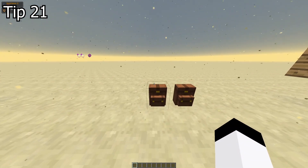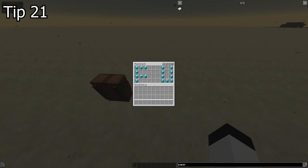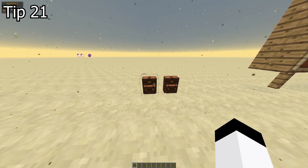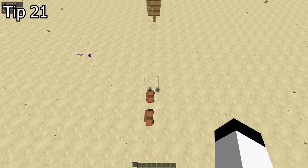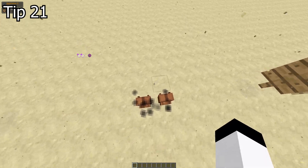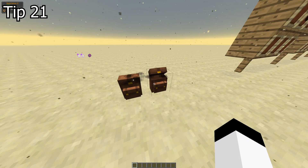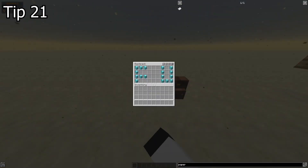Tip 21. Backpacks seem like a starting item and not that useful, but the cool part is that they don't despawn — they are portable chests. In case you find something rare in a tough situation, you can put it in the backpack and even if you die, that rare item won't despawn because it's in the backpack.